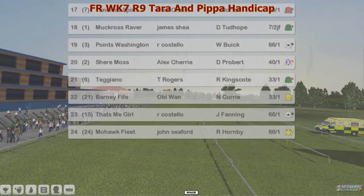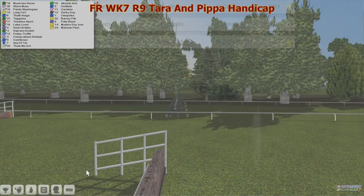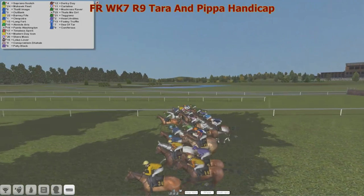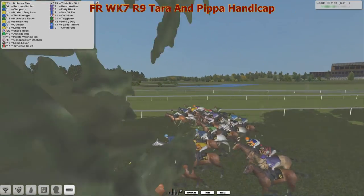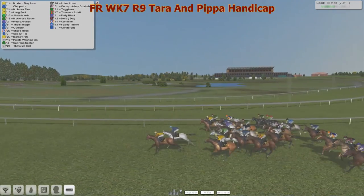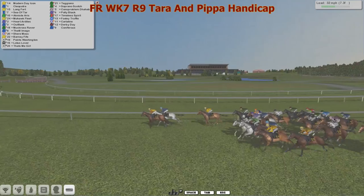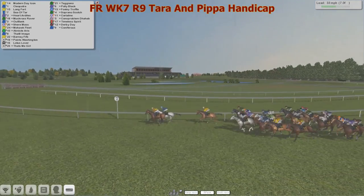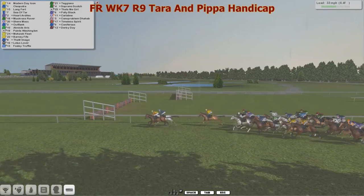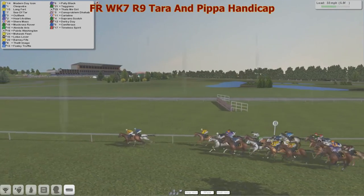The Tara and Pippa Handicap and they're sent on their way. There was a bit of a slow jump from one of the favorites, Sea of Tar, as well as Derby Day — they didn't get away too well. A lot of them are using up quite a bit of energy around this bend. Modern Day Icon, Cleopatra, Mohawk Fleet, Long Fort — all using up energy. Agnistar is further back, but Sea of Tar has made up many lengths from that bad jump and is now settling in about five lengths from the leader. Timeless Spirit is going to have to catch them all with five furlongs left to go.